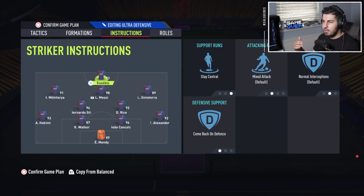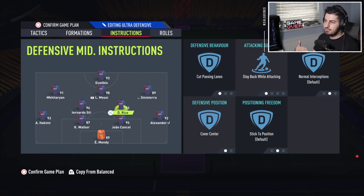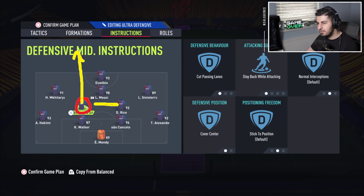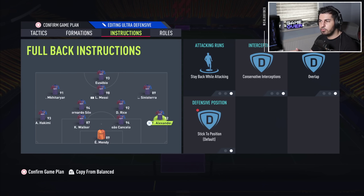For the instructions: the striker on stay central and come back in defense; all three CAMs on get into the box and come back in defense. Both CDMs on cut passing lanes, step up, attack, and cover center. If you want, you can put one of the center mids on balanced or get forward — it's personal choice. If you find it too attacking, just leave them on stay back. Remember, you can always do one-twos and trigger players manually. The idea is to give suggestions you can tune for your play style to be more attacking or more defensive.